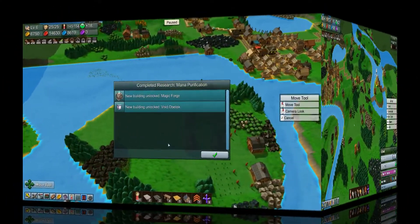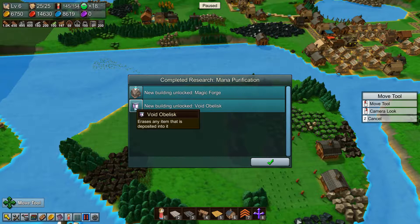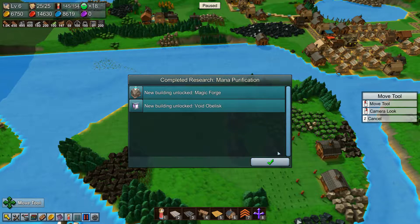All right guys, I am back - we just finished mana purification. I was in the middle of something so we're going to have to finish that, but we can unlock the magic forge and the void leaks. I don't even know if I ever use that - well, that's one way of getting rid of resources, but I will not use that way.